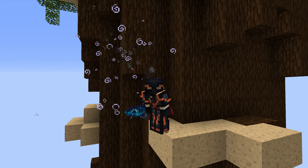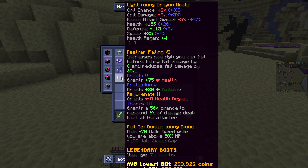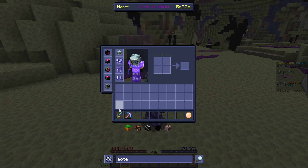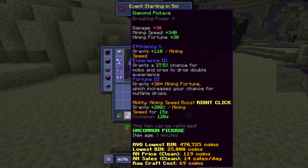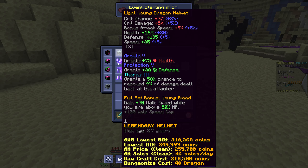For our first money-making method, we're going to be mining end nodes. All you need for this is a diamond pickaxe, an Aspect of the End if you want, and also young dragon armor. The armor and sword aren't required — all you actually need is the pickaxe — but I do highly recommend both if you want to get around fast. So let's get right into the method.